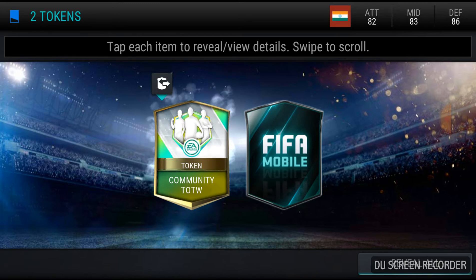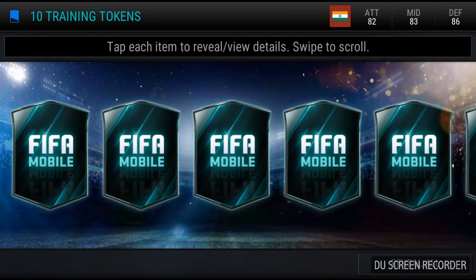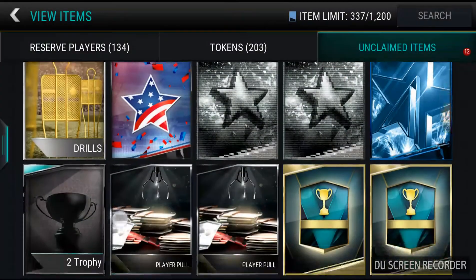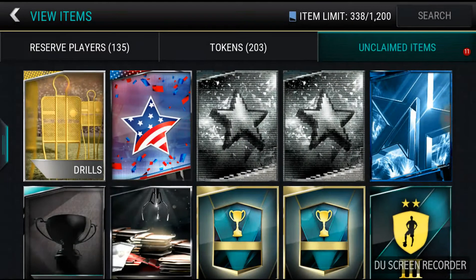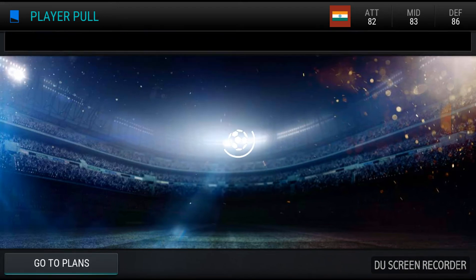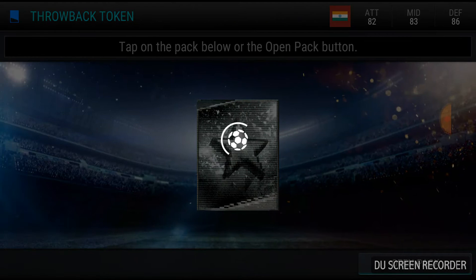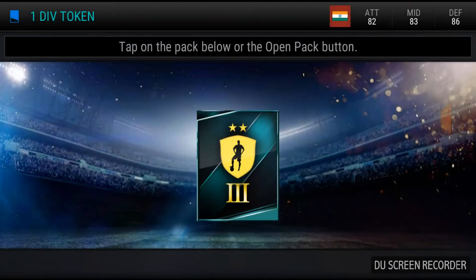Let's see what we'll get — Community, oh game changers, okay. Training tokens, okay. Goalkeeper pack, let's see — oh no. Layer full again. Now we are gonna open this Retro Stars pack. I don't know what it actually means, but let's see — talent token, okay. Throwback token. I don't know what it really means. Oh, carnival! Division token — open pack.